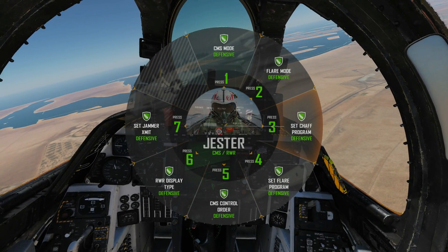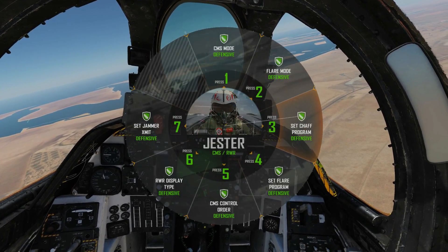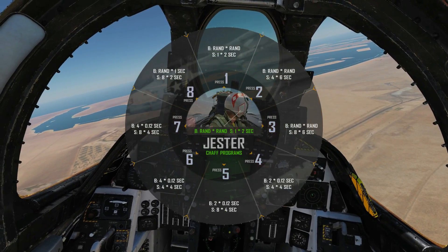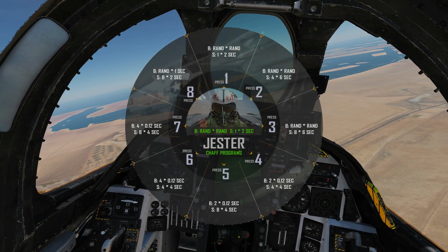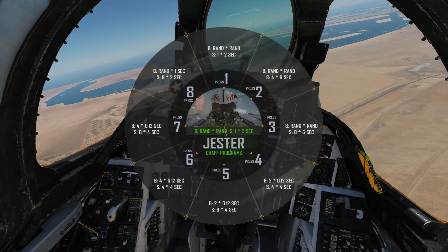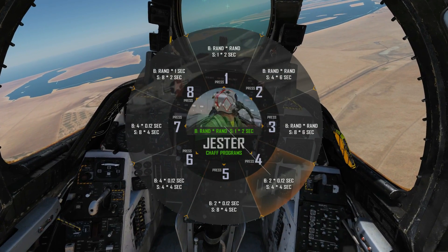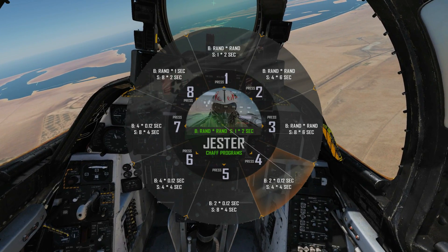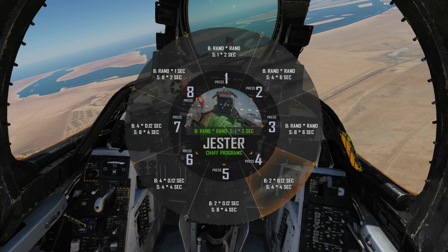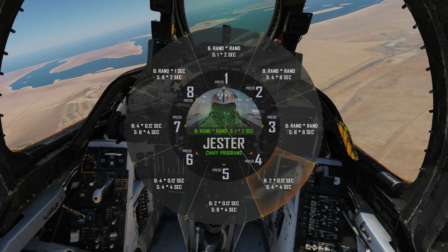Next we have the chaff program. Chaff and flares can be dispensed either in single firings or in programs, and here's where we set the chaff program. We only have one active program for chaff and one for flares. A chaff program has two elements: a burst and a salvo. For example, a burst of two chaffs with 0.12 seconds in between means fire one chaff, wait 0.12 seconds, then fire one more.